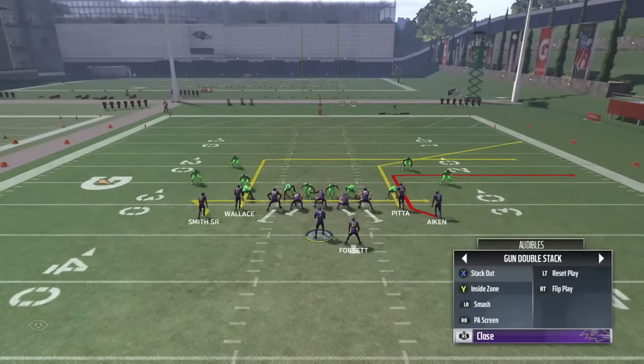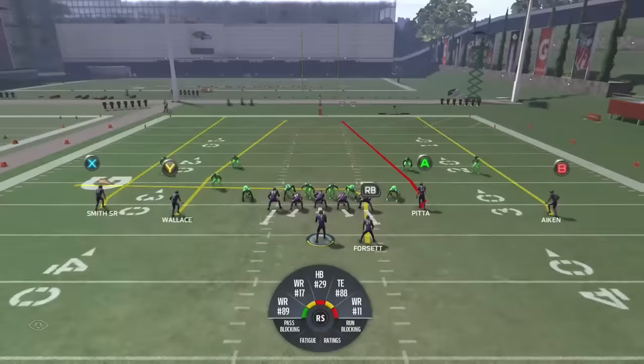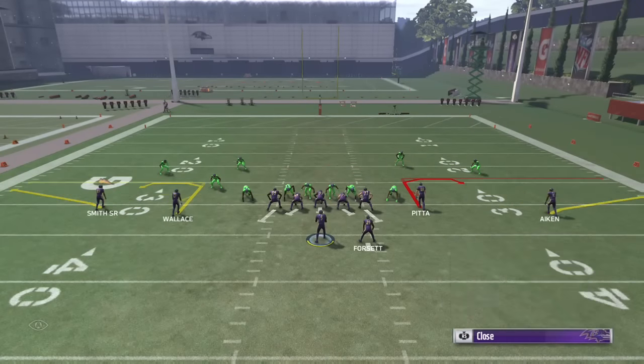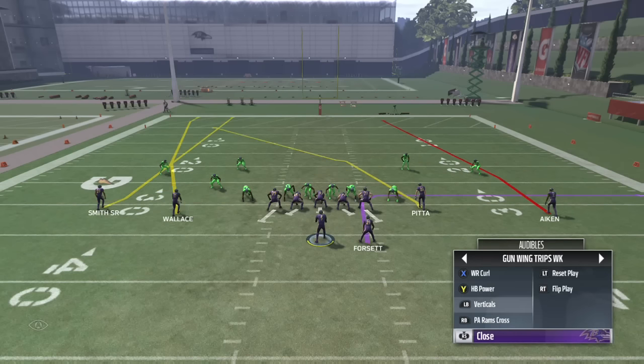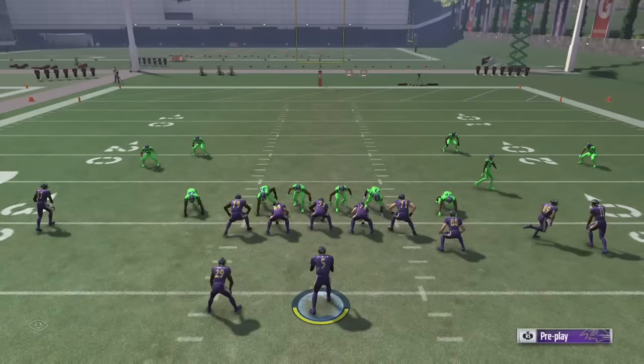As you can see, you need a tight end that's on the line of scrimmage or in a different set that allows you to hot route and block him. I'm going to try two sets here and neither of these sets allows you to block the running back from. So now I'm going to audible to a set that allows me to block my tight end — here I'm going to go to four verts.